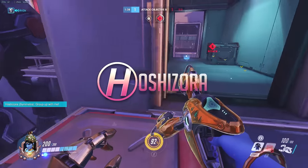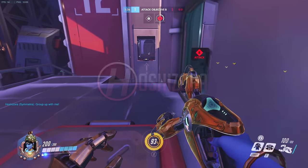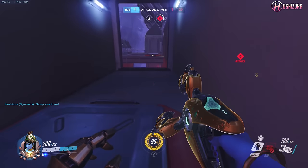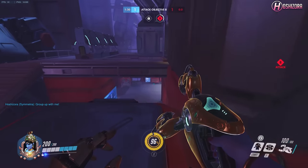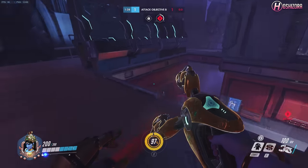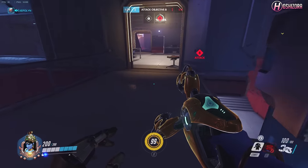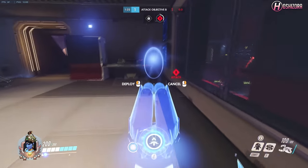Hi guys! Today I am going to show you how to win 2cp by playing Symmetra on attack and using the sneaky teleporter strategy. As a disclaimer, this works best in solo queue and will probably not work so well against organised teams, so keep that in mind. I'm also a bit sick at the moment so I'm sorry if I sound dreadful.